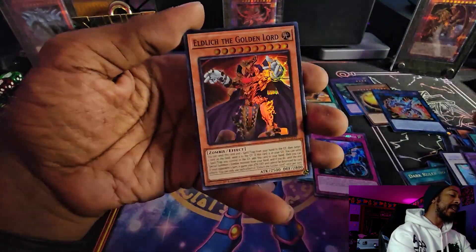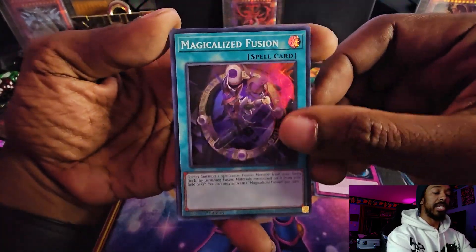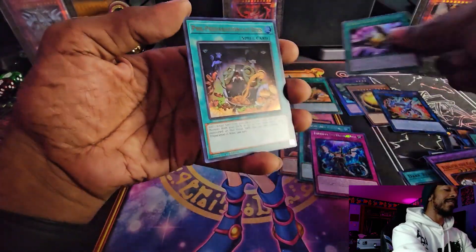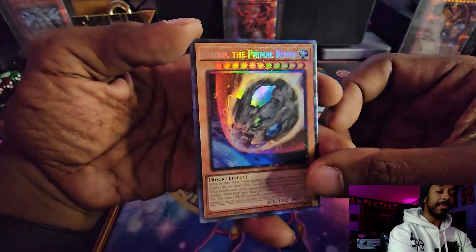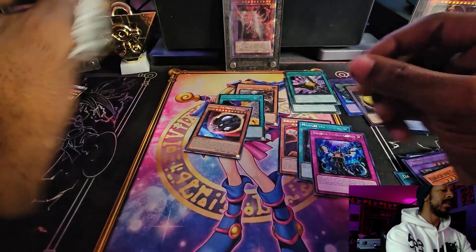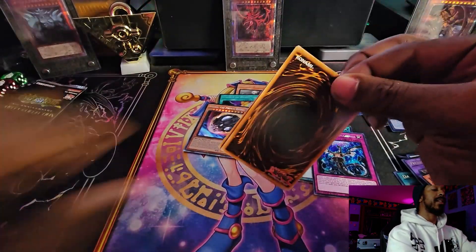We should get two more Collector's Rares, one more Ultimate, and two more Quarter Century Secret Rares. There's another one - Triple Tactics Talix in Quarter Century Secret Rare. That's our second QCR. Pre-Preparations of Rites again, and Nibiru in Collector's Rare - I think I have Nibiru in Holographic Rare in OCG, which is very similar to Ghost Rare. Then Selene - a Collector's Rare Nib and a Chain of Fire Collector's Rare. I'm digging that.